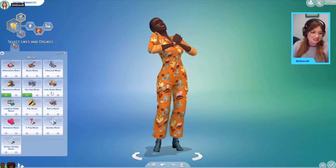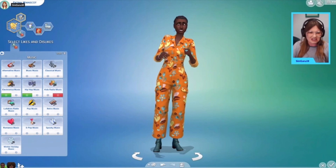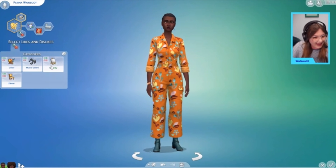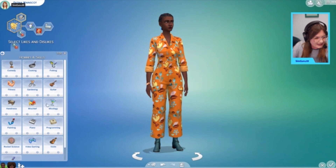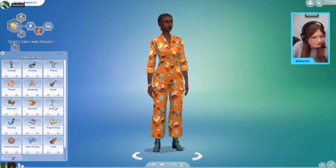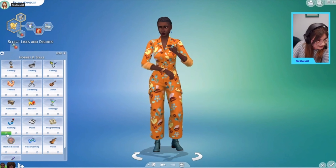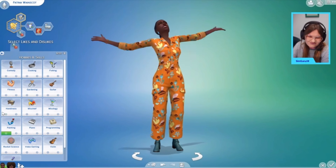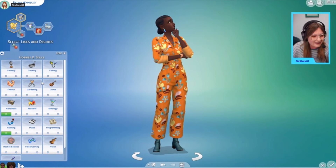Likes and dislikes cover several categories, including colors, music genres, and activities — all coming in a free base game update. The only likes and dislikes feature exclusive to the new game pack is furniture style, so for example something like mid-century modern, which I think a lot of people are going to have a lot of fun with.